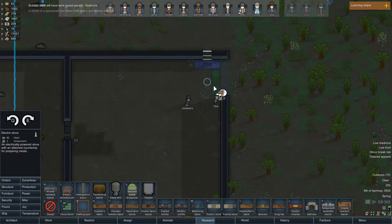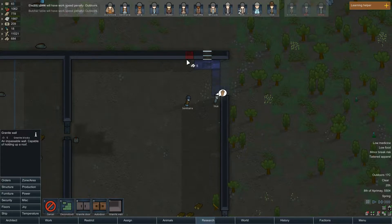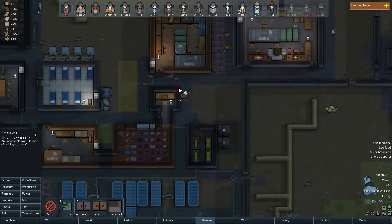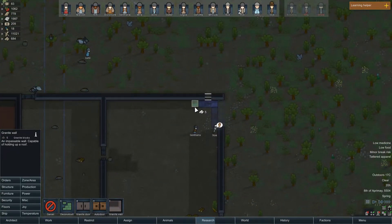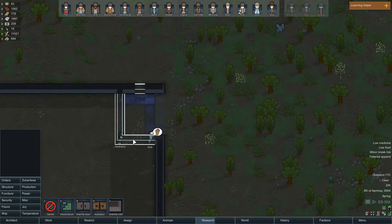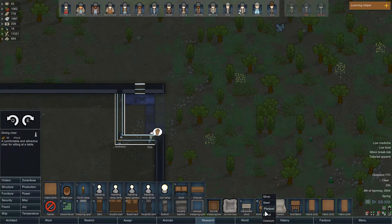We want to build a structure - granite wall. What do we have here? We have a butcher room - I mean we have a food room. Furniture - chairs made of wood, sure.